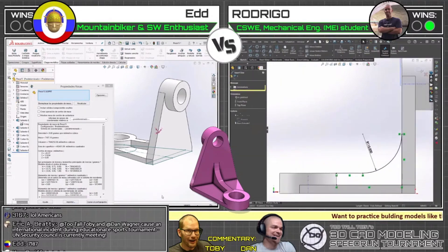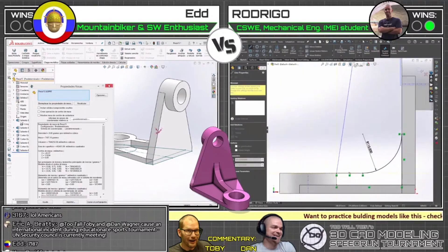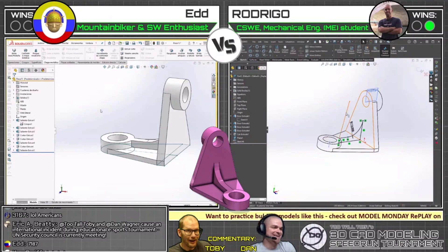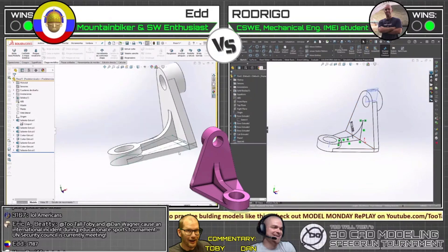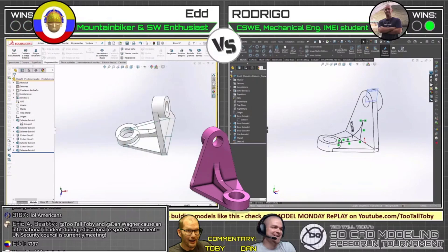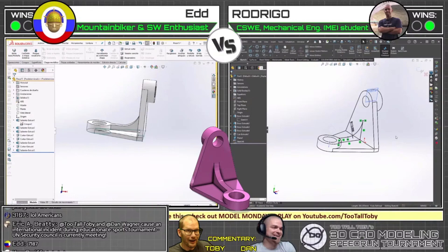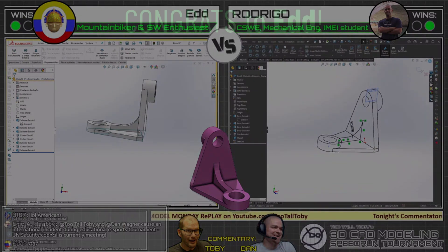Look at Rodrigo — that's a challenging feature, the zero thickness can definitely get you. But Rodrigo, good news: you don't have to worry about finishing it because Ed has gotten the correct answer — 7,187 grams. Very nicely done to Ed, congratulations! Ed locks up the win. So now we're going into round three of this first match — first person to win two wins. Ed wins that second one. Please give Ed a GG in the chat!